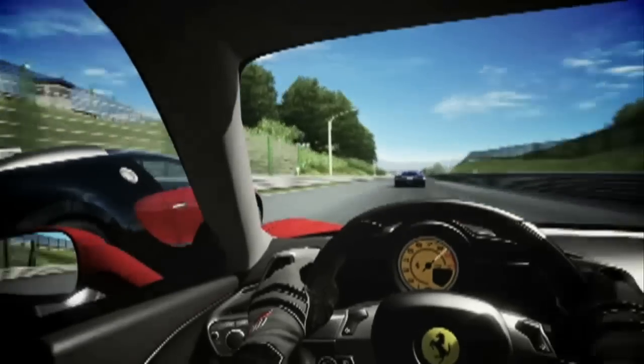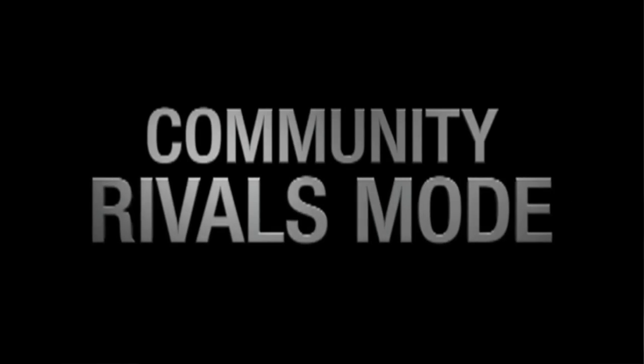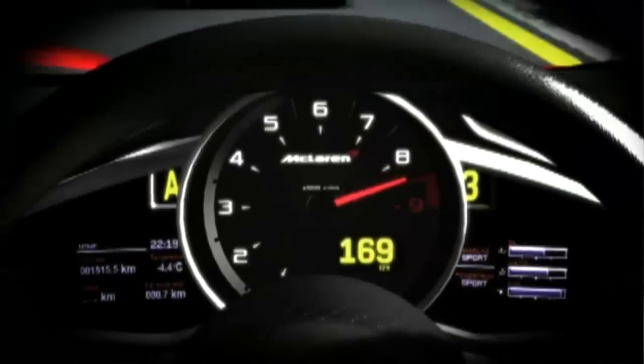We also have Kinect head tracking. Using the Kinect camera, as you're driving along with a controller or with a wheel, you can look to the left or to the right and the driver inside the car will match your head movements. The other big innovation is on the community side with the car clubs — just tell us a little bit about how that works in the game.